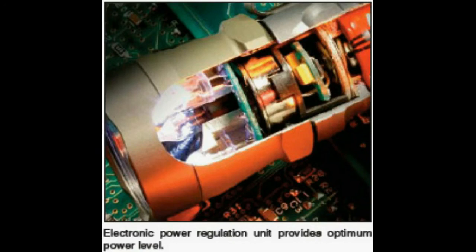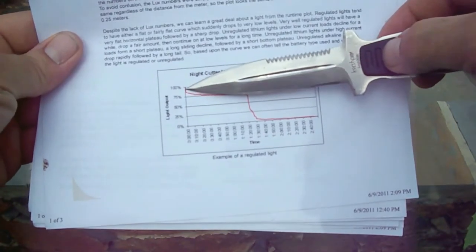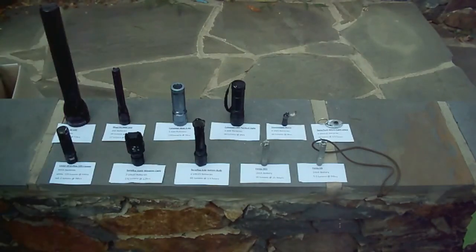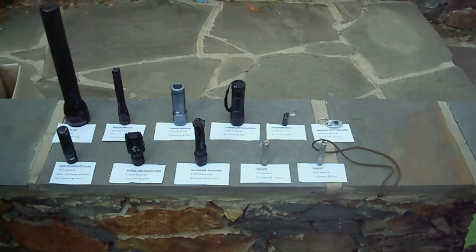A regulated light has circuitry inside that keeps the light shining as bright as possible throughout the life of the battery. Here's a chart showing what that looks like — the light starts out at 100% brightness, dips a little bit, but spends most of the battery's life shining at about the same brightness. Regulated lights tend to be a little more expensive, and that is something you're going to have to dig into the details to find, as some manufacturers list this on the packaging but many others do not.